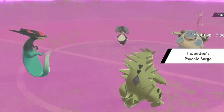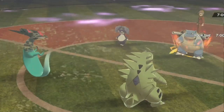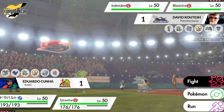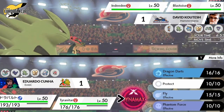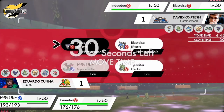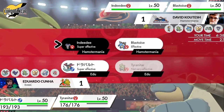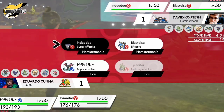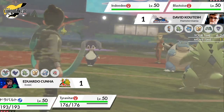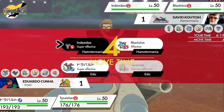I wouldn't be surprised to see Tyranitar come out here from Edu, paired up with that Dragapult. The critical thing in game two was Dynamaxing Tyranitar and going for those Max Darknesses — that's what enabled him to get rid of Blastoise. If you're David, you know that Tyranitar is the spanner in the works to your plan. It'll be interesting to see if Tyranitar is the target for a double up from Indeedy and Blastoise — Expanding Force won't do anything but maybe Helping Hand could be used. If Edu goes for Dynamax on Dragapult, Tyranitar is completely open to a Cannonade KO at the end of the turn.